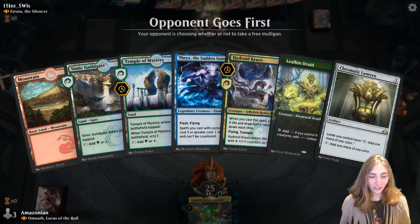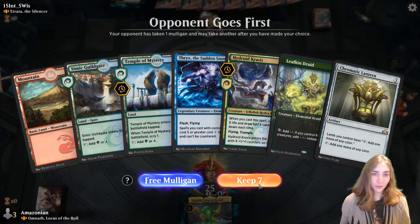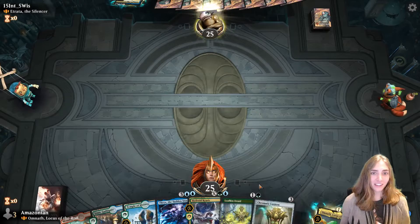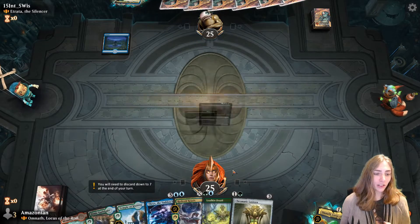Each time Omnath shows up he gains another color, so maybe he will end up with black next time — maybe we'll have a four-color Omnath. Wouldn't be surprised. I like this opening hand. It lines up for a turn two Leafkin, turn three Chromatic Lantern.